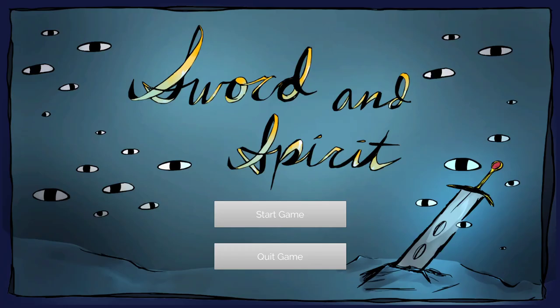Alright everybody, welcome back to another Steam free to play walkthrough. Today we have Sword and Spirit. Supposed to be a game where you use your awesome sword and modify it to get through this maze. We'll see how good it is. It looks pretty interesting, maybe.